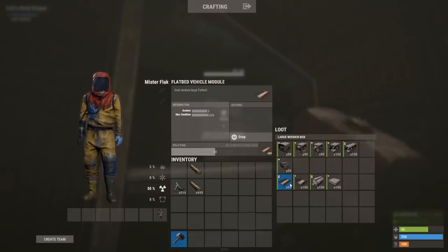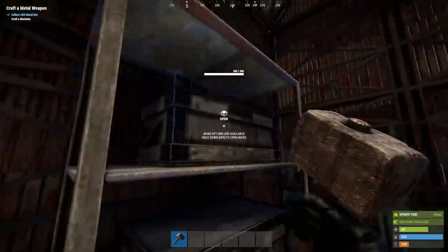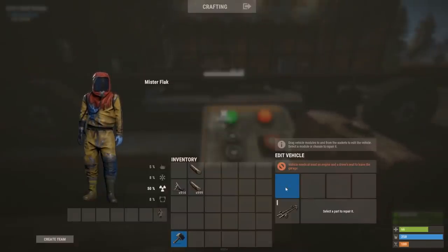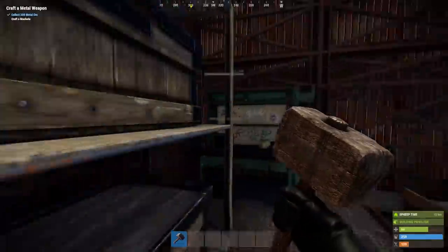The modules with one dot occupy one module slot, and the modules with two dots occupy two. So let's say, for example, I wanted to make myself a nice big pickup truck. If I look at the vehicle diagram, the front over here indicates this is the front of the vehicle, and the back side is the back of the vehicle.